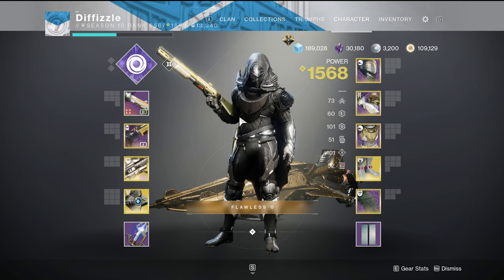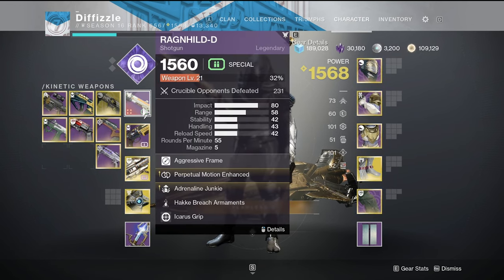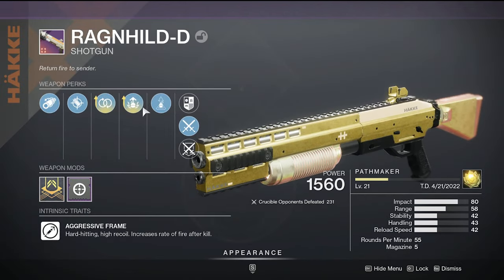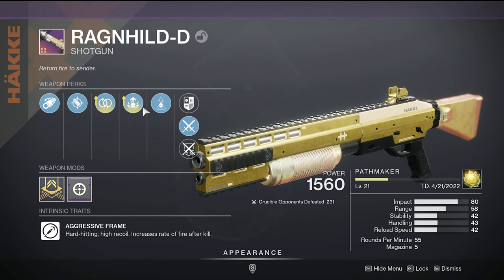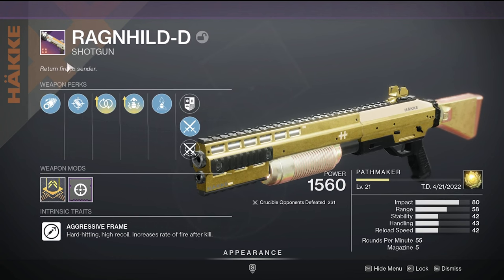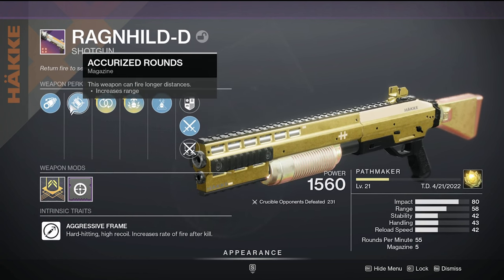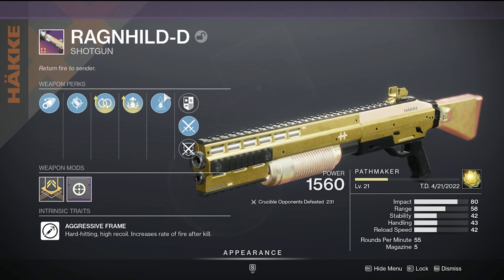Hello guys, and in today's video we're going to be using the Ragenhild D. Now I've used this shotgun before in a previous video as a striker titan because I think Ragenhild is best on an arc subclass, but I have put together a god roll in my opinion for the void subclass because I'm a spectral hunter.